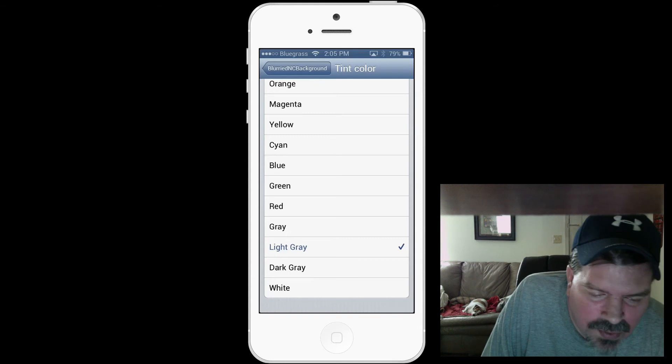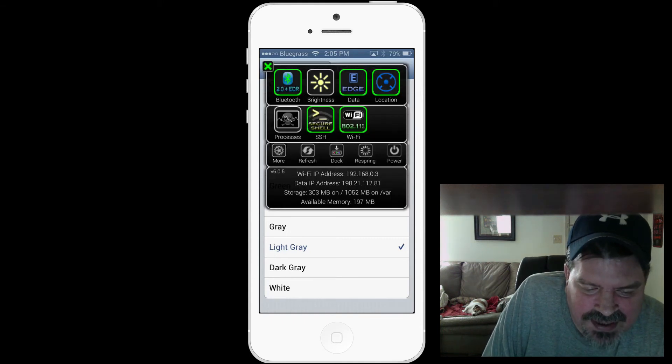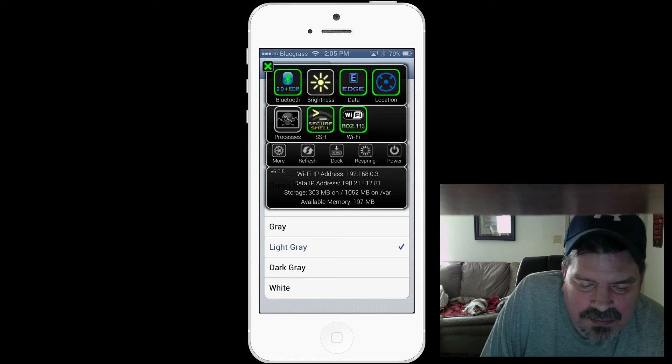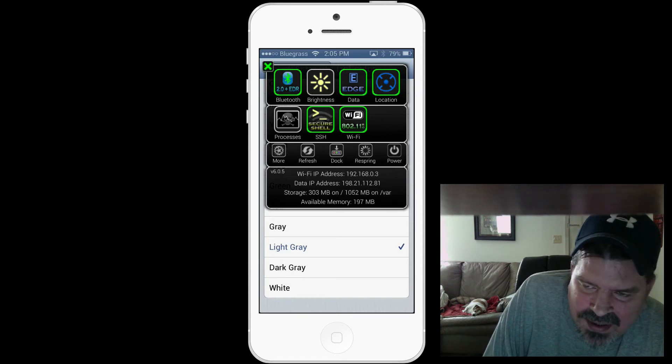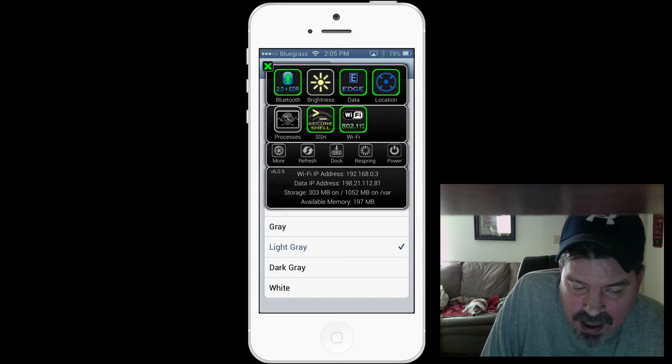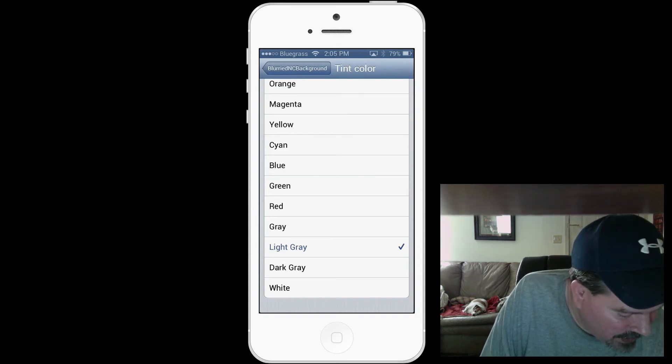An oldie but goodie: SB Settings. You will have something similar in iOS 7, but there are so many different toggles in iOS 7 that I wanted to show what this looks like — I'd say iOS 7 got its idea from the jailbreak tweak SB Settings.